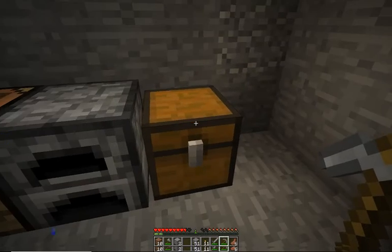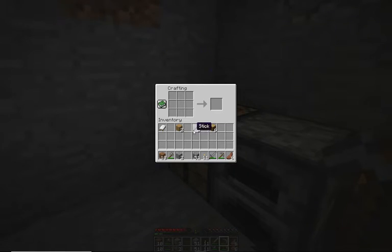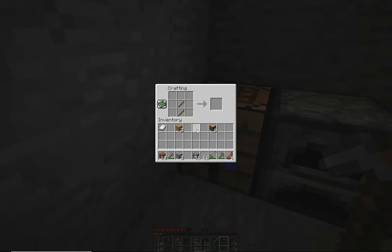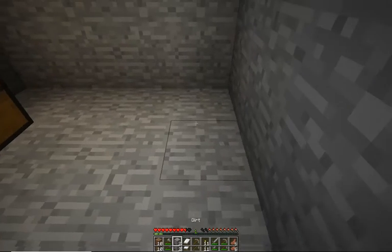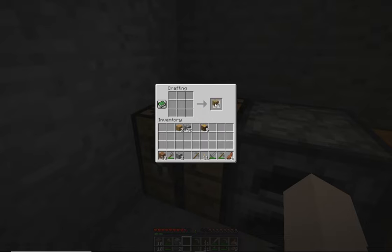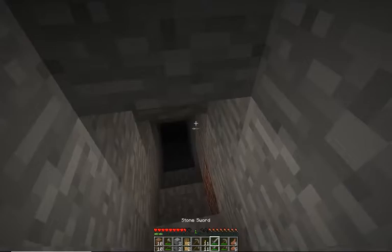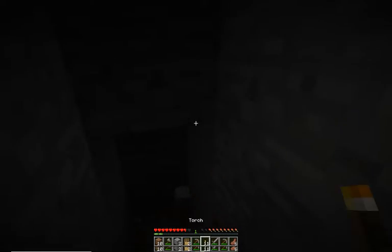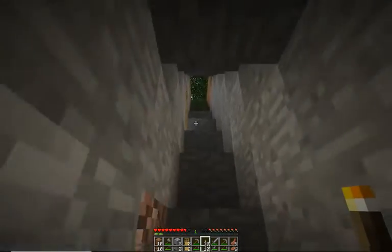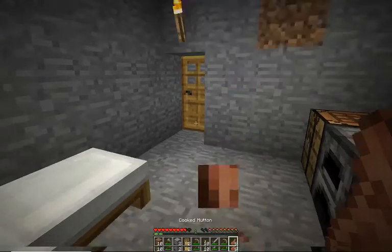Maybe I should actually make a legit series instead of just a one-episode first night. Let's get another pickaxe. Place the bed down. Make a door so we don't get bombarded. Put a torch down here. Actually, let me mine a bit more. I suggest putting torches on the right side - it's easier and you won't get lost.